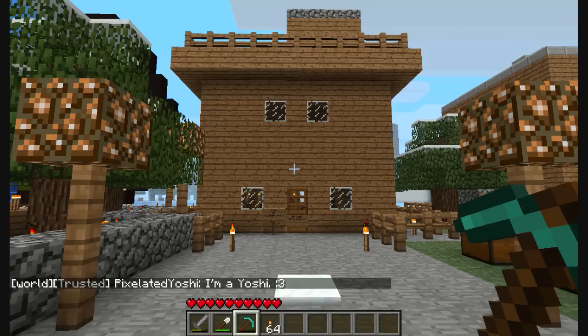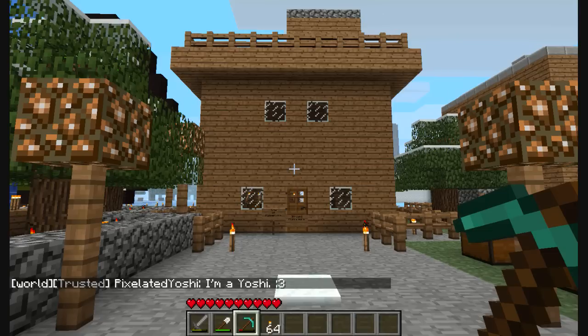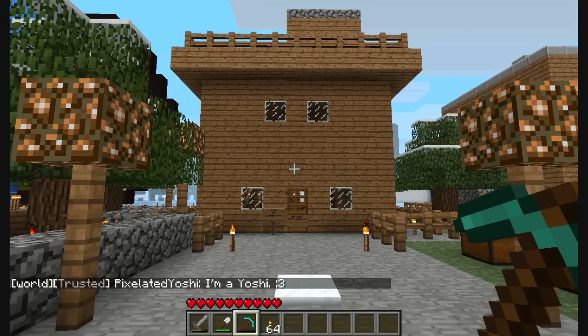I make houses for the small town and I ask people on the server... Damn it, Dyson — I mean Perry — keeps messaging me while I'm trying to make a video. Anyway, I make houses for the people, I ask them if they want to live in it, and they live in it.